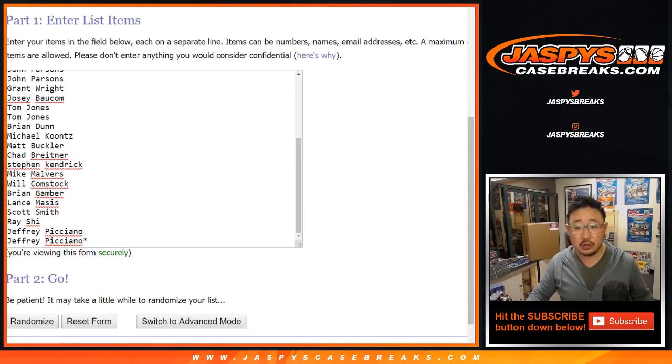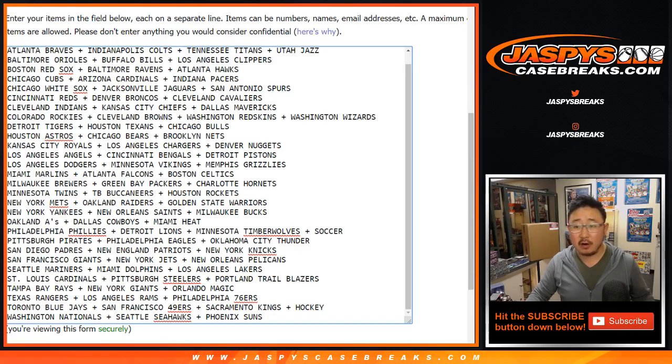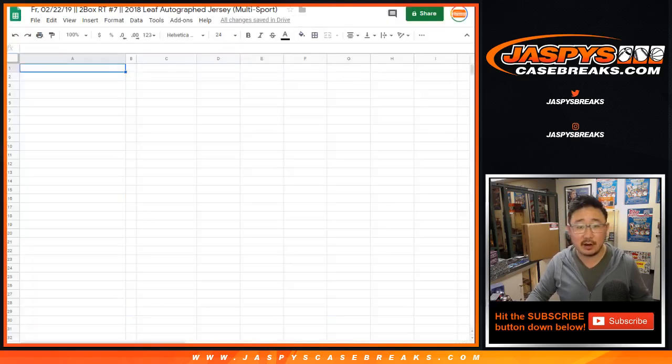Big thanks to these folks for getting into it. There are all the teams that are comboed up right here. Now remember, in trades, you got to trade the entire line. So I can't trade like Panthers for Indians — you got to trade the entire line for another like line of teams right there. So just to clarify. There it is, random team seven.